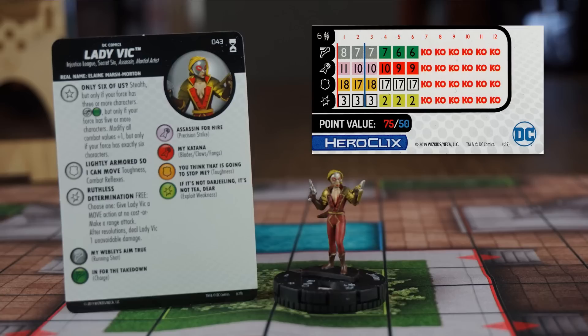She starts with very good combat values for 75 points, with Running Shot, Precision Strike, and a special damage power that gives her a free action to choose to either be given a move action at no cost, or make a range attack. She will be dealt one unavoidable damage after resolutions, but that can be worth it sometimes.